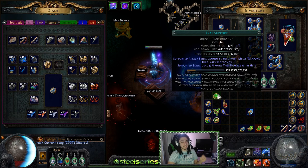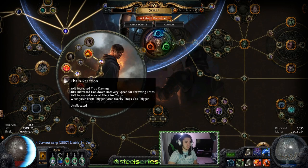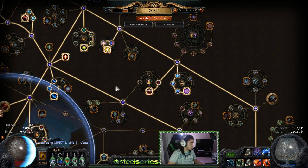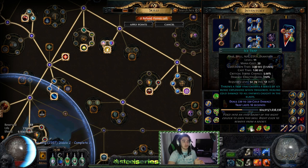This kind of sucks in the current clear speed meta. By going Saboteur and getting Chain Reaction, you can get 40% cooldown recovery. You also need to grab Hasty Reconstruction. And then you still typically need to use two different types of traps, alternating for packs, unless you're doing it with lightning trap or ice trap, because their cooldown is already so short.